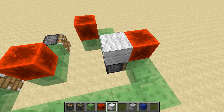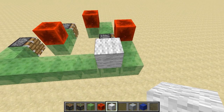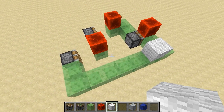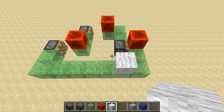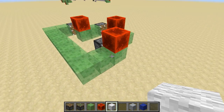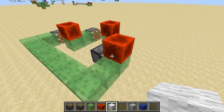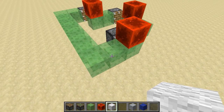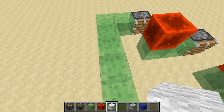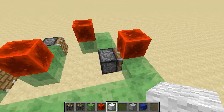Note also the way that I can start and stop this particular device. I'm going to invent a couple new terms here called overweighting and underweighting. Recall that a piston can only push 12 blocks. Right now, the structure that this piston right here needs to push has 12 blocks.